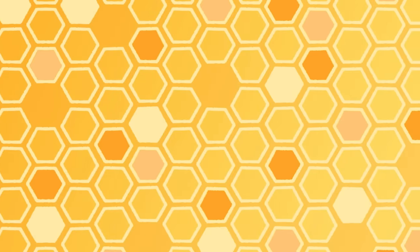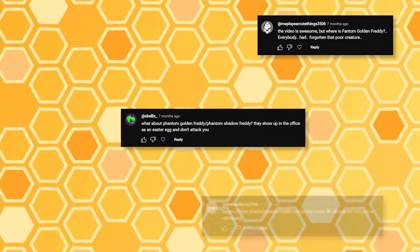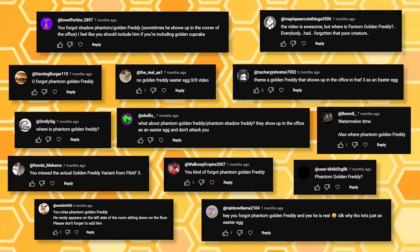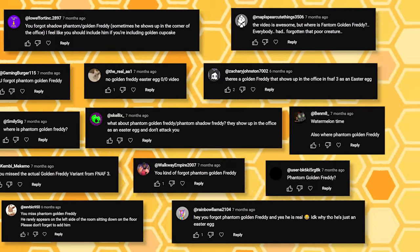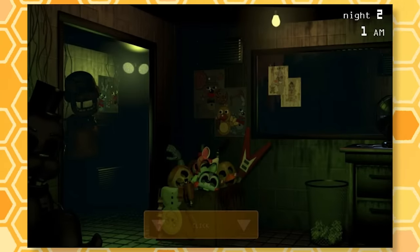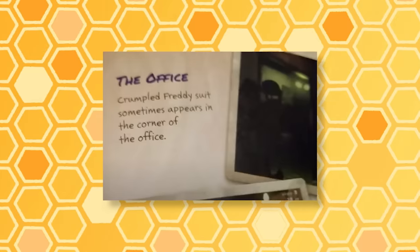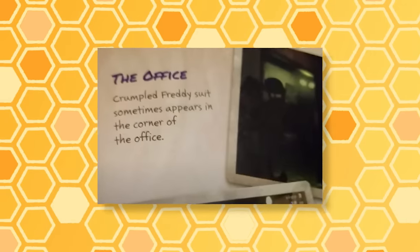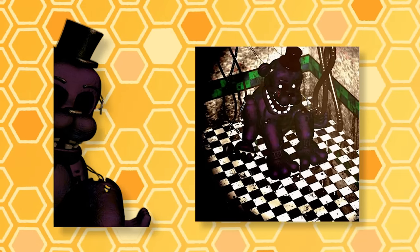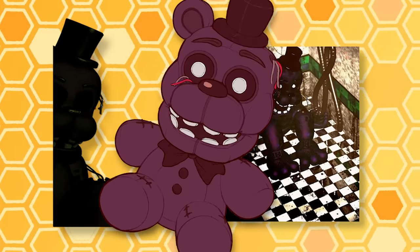Some of you told me I forgot about Phantom Golden Freddy. What you're probably referring to is this nameless greenish Freddy thing that has a rare chance of spawning at the edge of your office in FNAF 3, only officially referred to as a crumpled Freddy suit in the Freddy Files book. However, given its purple tone when brightened, it's pretty safe to say this is just Shadow Freddy made to look kinda green by the office lighting — and he has already been covered. So, not a mistake, but I appreciate you all trying to pitch in.